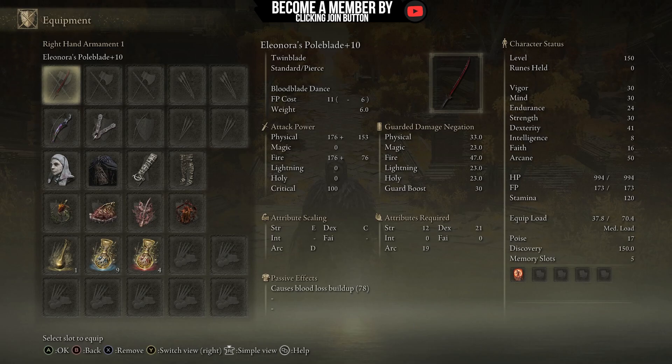Let's get started with the first weapon: Eleonora's Poleblade. Why is this a god tier weapon? Not only because it hits with three damage types — one is physical damage, two is fire damage, and three is the passive effect which causes blood loss buildup at 78. On top of this, it also requires three attributes: strength, dexterity, and arcane. Dexterity is number one, arcane is number two, and strength is number three.